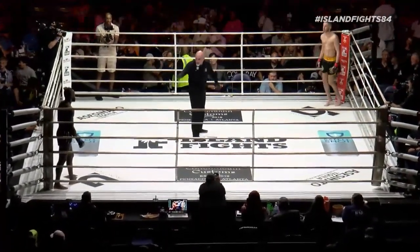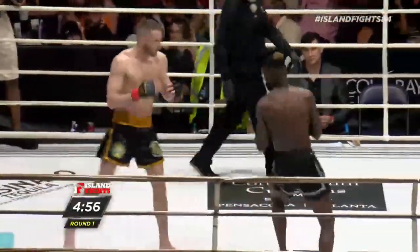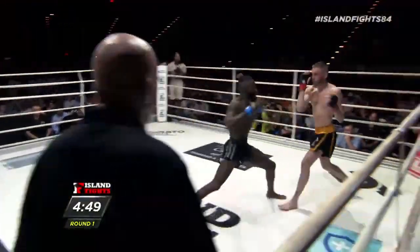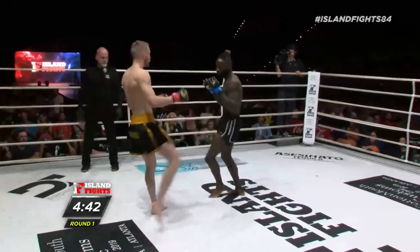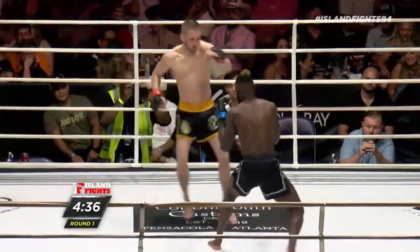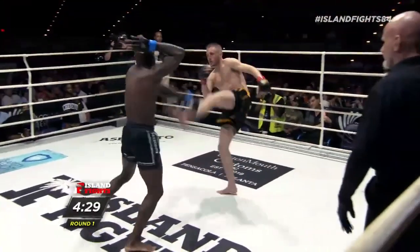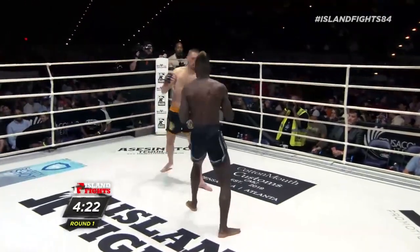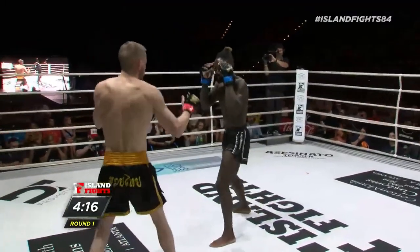The pros are back — Island Fights 84. Outside leg kick by Swindle. Langston right away goes for that overhand right. Once you hit that highlight reel, it's hard to come back. He's very comfortable in the striking — setting something up with that overhand right. Swindle looks so composed here tonight after going through what he's gone through this week. He looks fantastic.